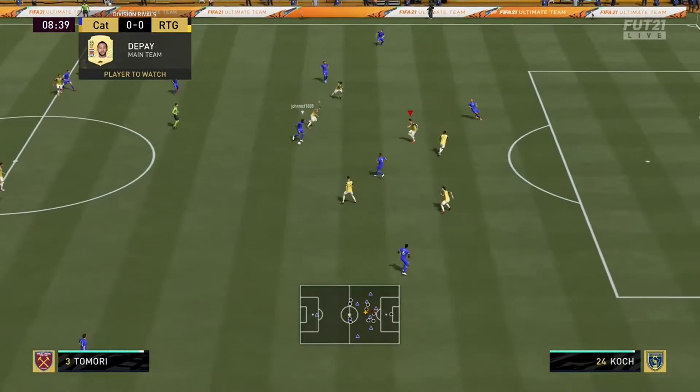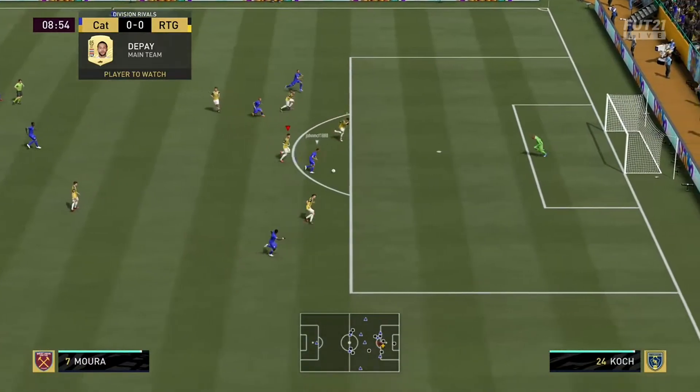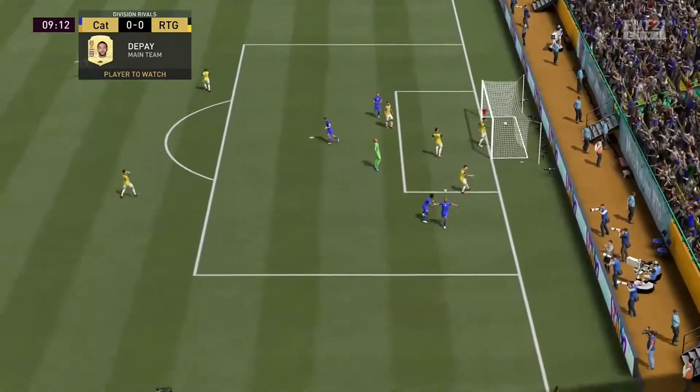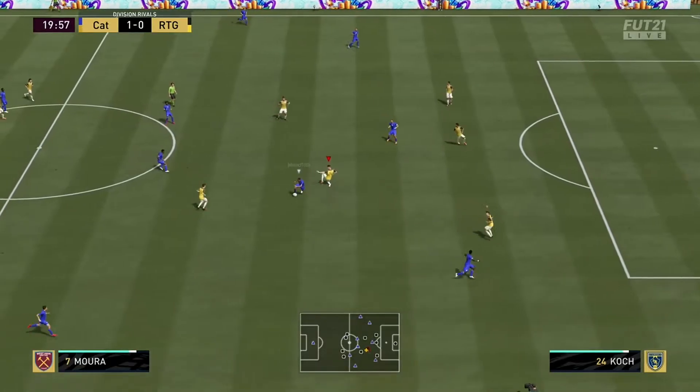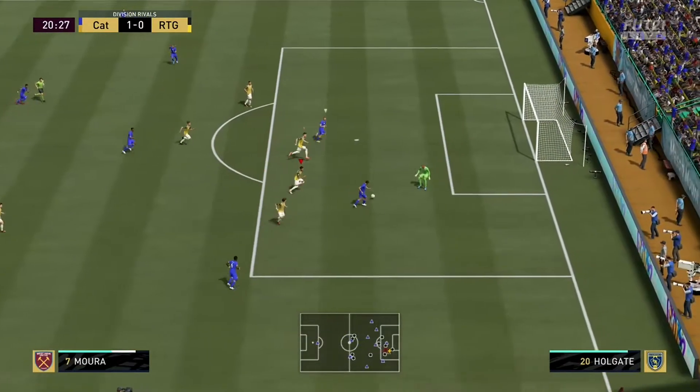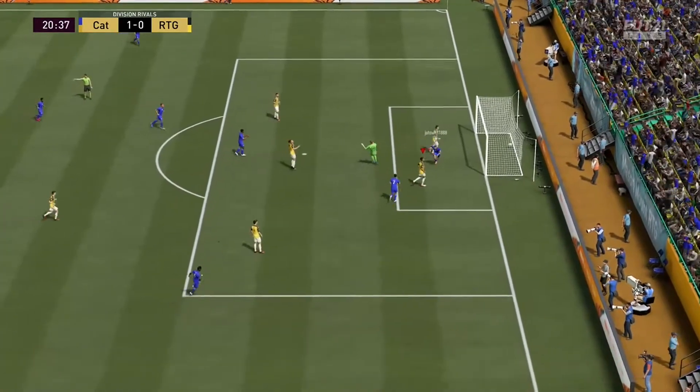But into the third game — another Prem side with a Dutch hybrid of Promes and David Neres up top. Straight away 1-0, ball rolls past the keeper, couldn't really do much about it. And again Lucas Moura straight into the pie.